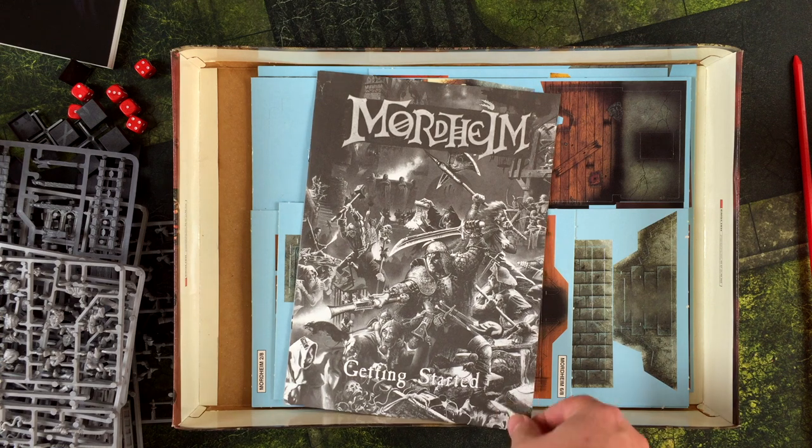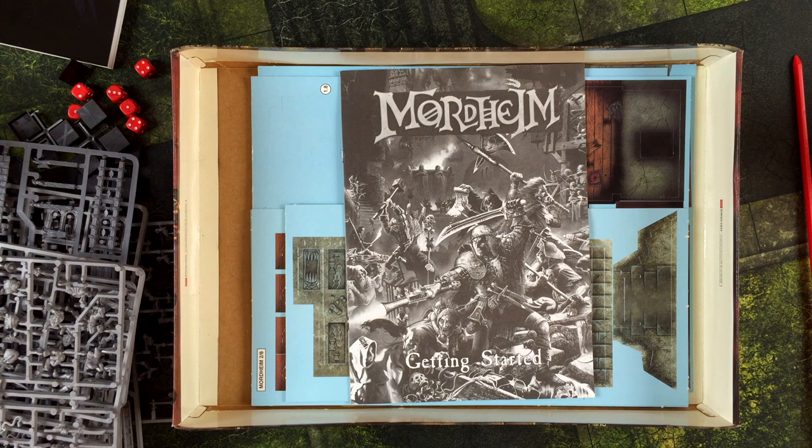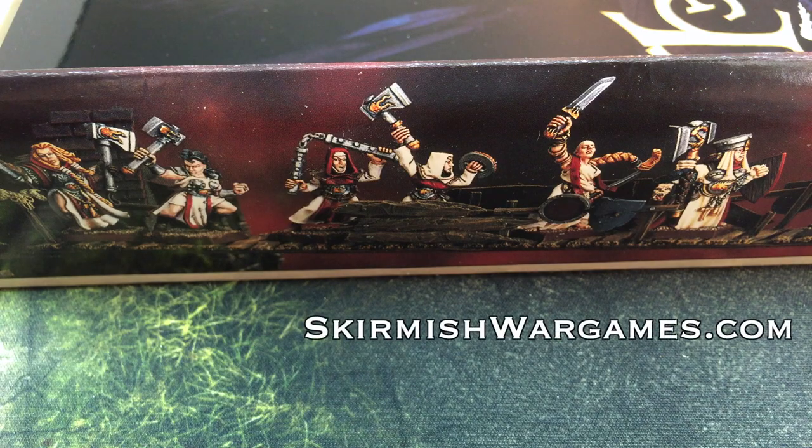That is our big unboxing of the classic Mordheim City of the Damned box set from 2002, even though the game came out in 1999 or thereabouts. Now that you've seen it, Lynn — what do you think of Mordheim? I'm ready to get some miniatures out and start playing. We have the rest of September to finish up, and I think I can get at least a couple of warbands ready for the table, and then we'll play some Mordheim. Stay tuned for that, and as always, thank you very much for stopping by. If you like the things we do here, please subscribe to our YouTube channel, give this video a thumbs up, and visit us online at skirmishwargames.com.